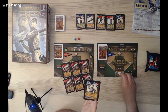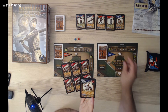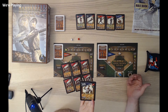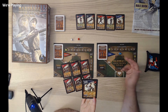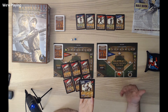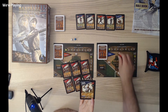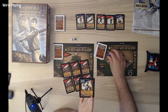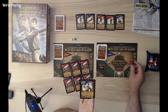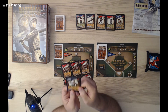The base running works as follows: a slow runner advances exactly as many bases as the hit. An average runner also advances the same number of bases, with one exception — if they're on second and a single is hit, they still score. A fast runner always advances one base more than the hit: on first with a single, they reach third; on second with a single, they score; on first with a double, they score. There's also a pinch hitter icon, which I believe allows you to bring them in as a pinch hitter.